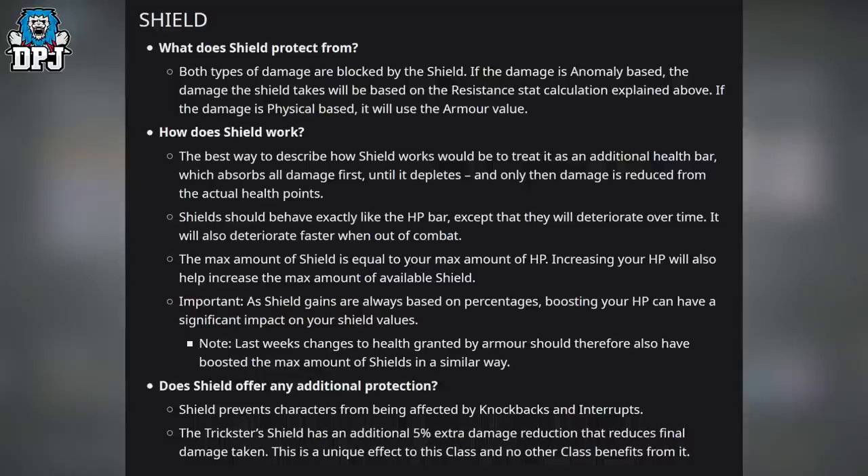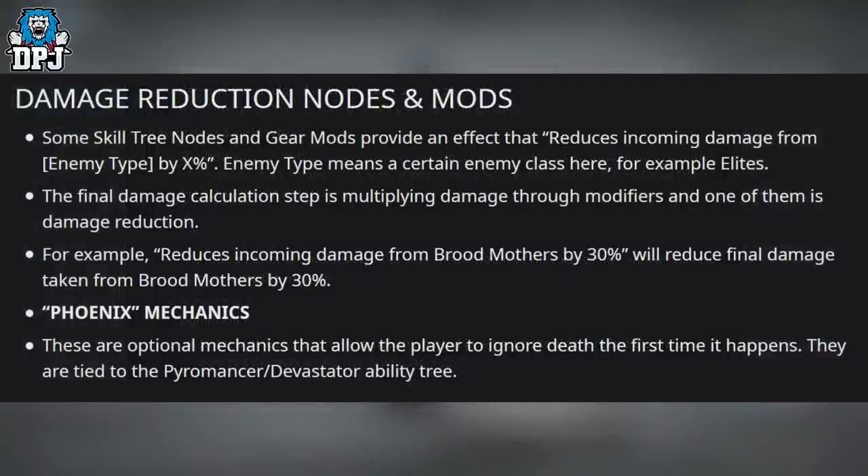Since shield gains are always based on percentages, boosting your HP can have a significant impact on your shield values. Shield also prevents characters from being affected by knockbacks and interrupts. The Trickster's shield has an additional 5% extra damage reduction that reduces final damage taken — this is a unique effect to that class.